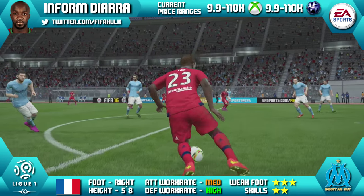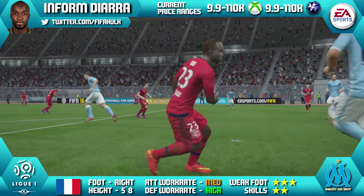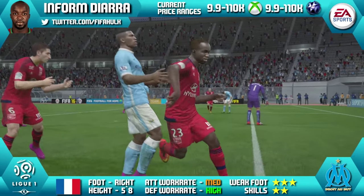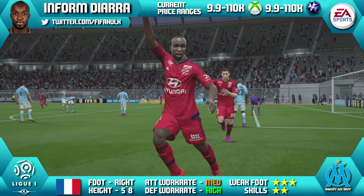Alright lads, today we're going to be reviewing Inform Sana Diara on Marseille in Ligue 1. He's 5 foot 8 tall, right footed, with medium high work rate, 3 star weak foot and 2 star skills. Current price ranges from 9.9k to 110k, and that is on Xbox and PlayStation as well.